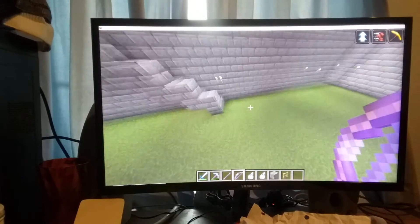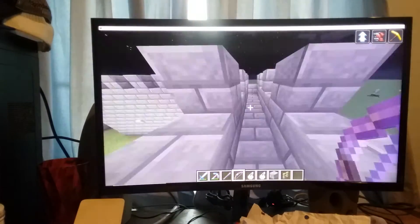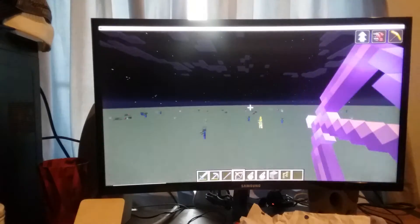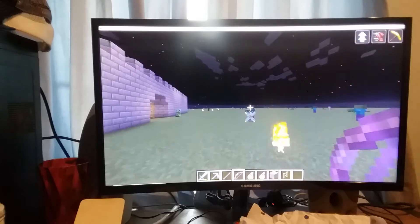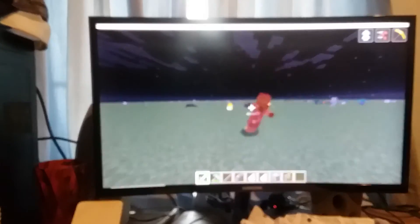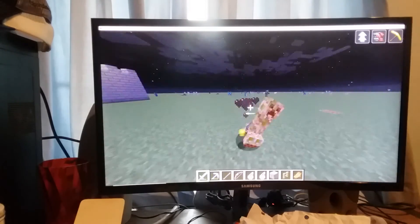Then over here I made this thing right here where you just climb up. I have jumping stone so it's not very good, but anyway. And then right here you just come right here and kill all the stuff out here. And then if you have this diamond sword, you can just kill everything in one hit — even the ender dragon and the wither boss, stuff like that.